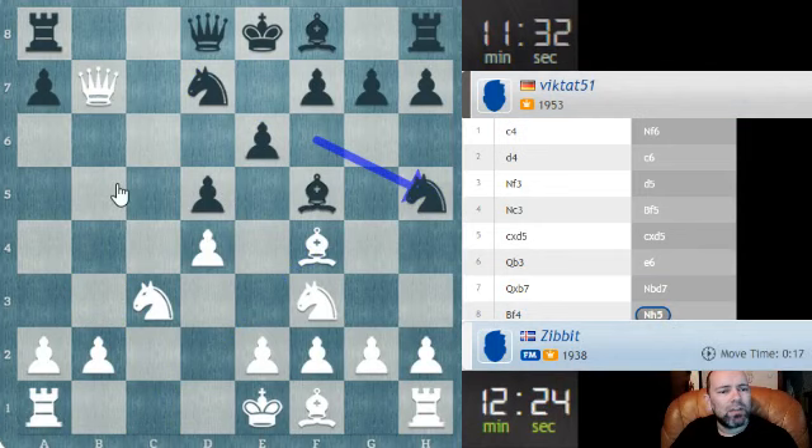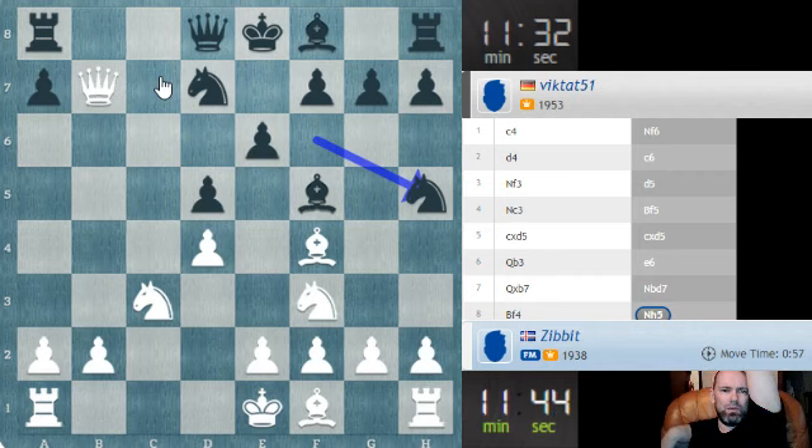Knight b5 - is it an option now? Perhaps. Knight b5, knight-takes-f4, I can play knight c7 even. I'll be a little bit worried about bishop b4 check in some cases. Let's see - knight b5, let's say knight-takes-f4, I play knight c7, king e7, and a-takes on a8. Seems like my knight is getting out as well. Bishop c7 is the safe option obviously.